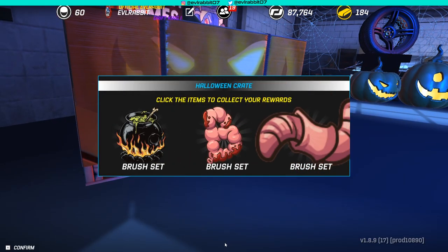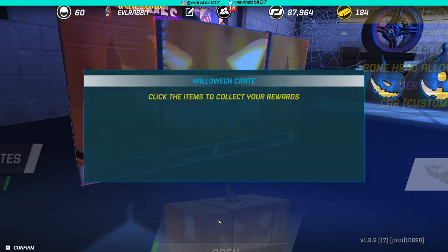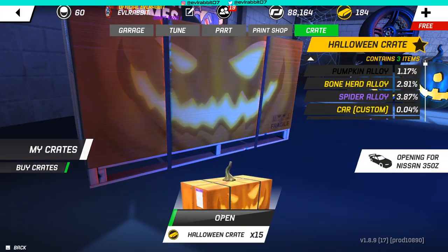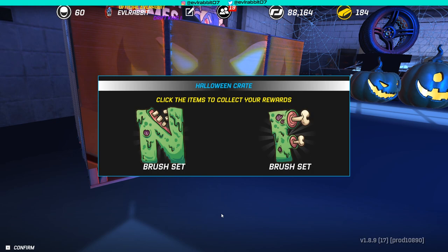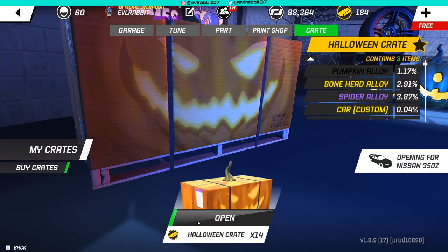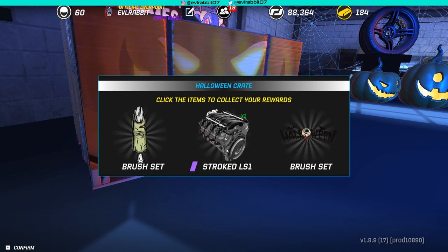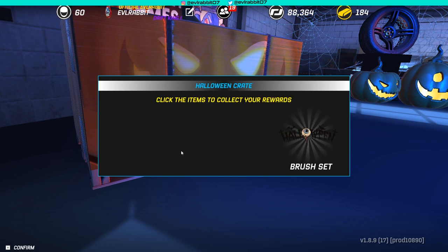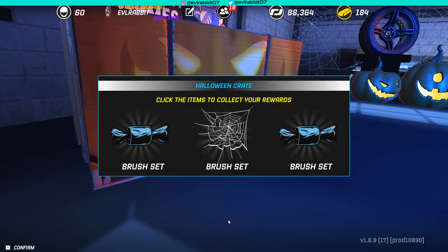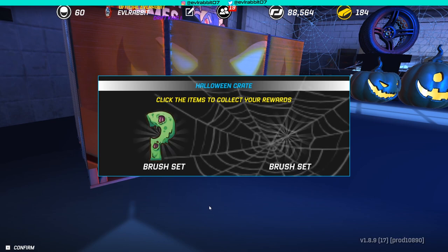I believe we did have that brush set, so we're getting a lot of brush sets. We haven't pulled the wheels yet — I really want to pull some of the wheels because it would be sweet to actually have those. I believe we already have that brush set, so we'll take some money. I don't actually think you get gold from these Halloween crates, so unfortunately we'll probably only buy five more — we'll be able to do 25 crate openings for this episode. We just pulled a Pro LS for the 350! So now we have Pro LS for the 350.